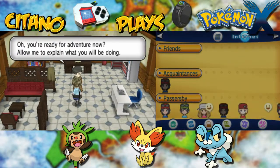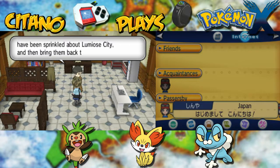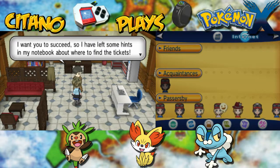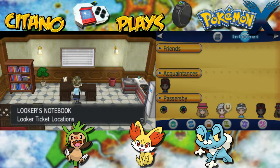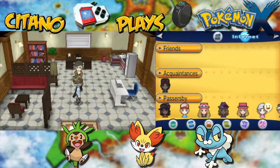You'll need to find five Looker Tickets that have been sprinkled around Luminous City and bring them back to me. Looker Tickets will catch your eye with their glitter and sparkle. I left hints in my notebook about where to find them. Number one: in the Pokemon Center next to Magenta Plaza. Number two: in San Trico Plaza in the tower illuminating the city. Number three: on Vernal Avenue at the shop selling medicines. Number four: on North Boulevard first floor, in a place where people rest. Number five: on North Boulevard first floor, in a place filled with art.